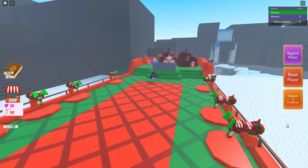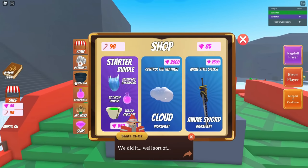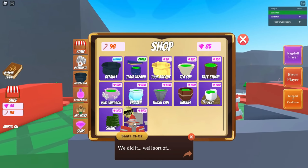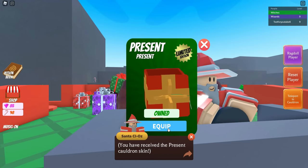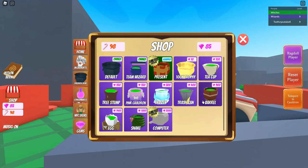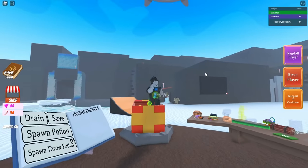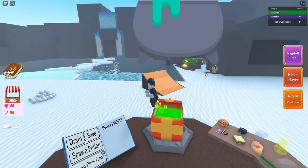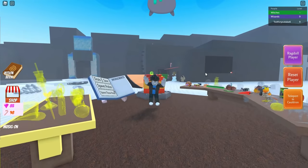If you would like to equip your cauldron skin, just go to Shop, then Cauldron Skins. You should see your new present skin — just press equip, then teleport back to your cauldron and it'll be right there. That's how you get the new present cauldron skin. Now let's move on to the new ingredient.